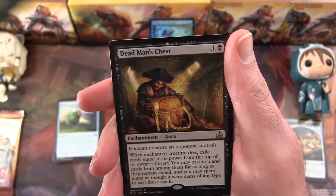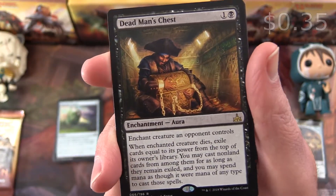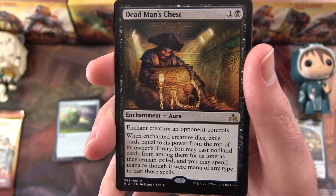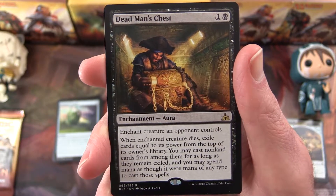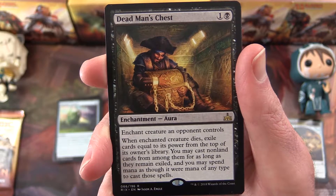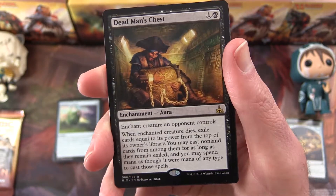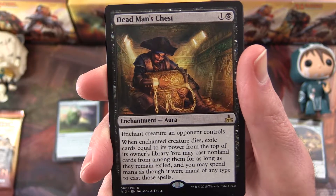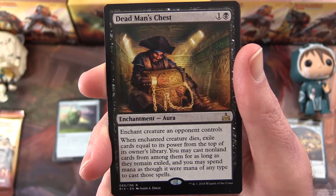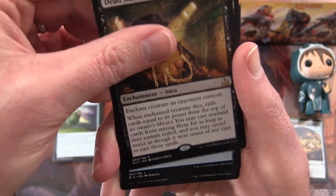Crested Herdcaller, and Dead Man's Chest — nice! Enchant a creature an opponent controls. When the enchanted creature dies, exile cards equal to its power from the top of its owner's library. You may cast non-land cards from among them for as long as they remain exiled, and you may spend mana as though it were mana of any type to cast those spells. So basically steal your opponent's creature and then get some spells from their library — very nice.